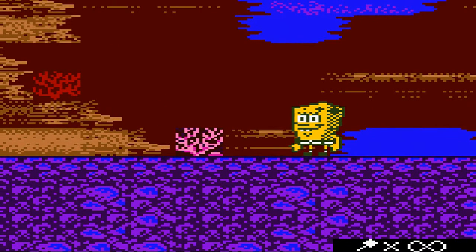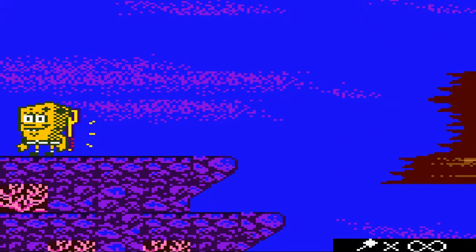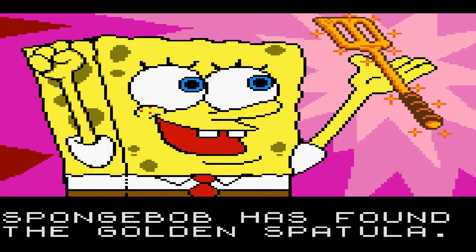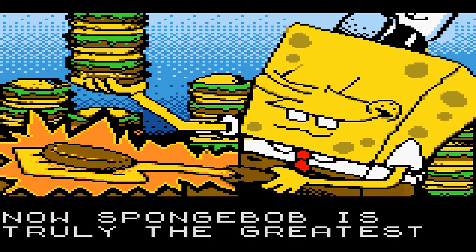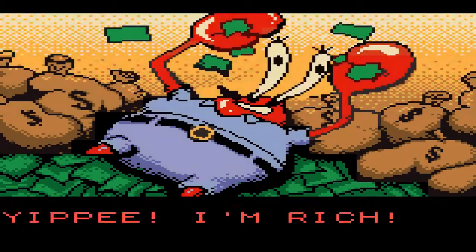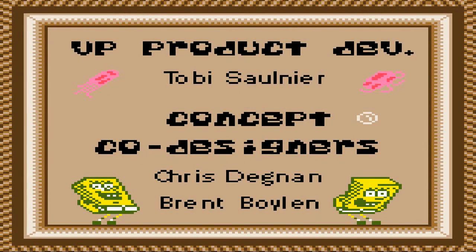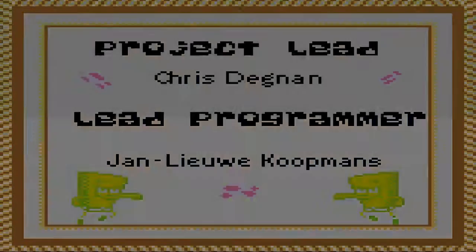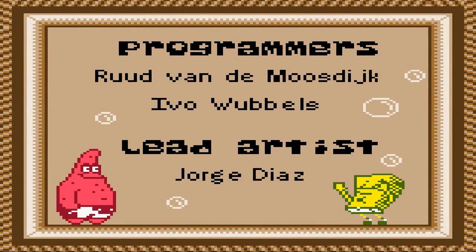Did I do it? Did I beat the game? Let me save state. Yo ho ho — I found the golden spatula! Shing, sparkle sparkle. Now SpongeBob is truly the greatest fry cook in all of Bikini Bottom! Yippee, I'm rich! Oh my god, I actually beat the game! The game's so much easier when you use save states. I shouldn't have been playing it legitimately from the beginning — I should've just been cheating the entire time.